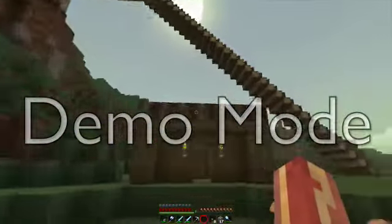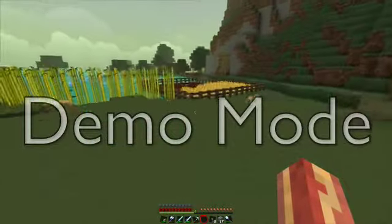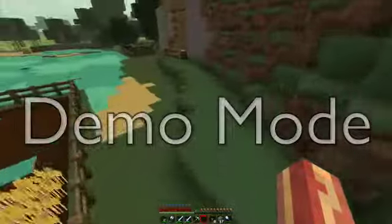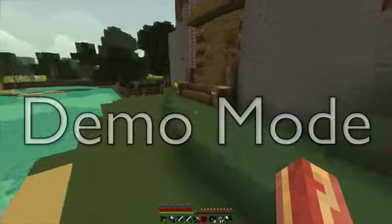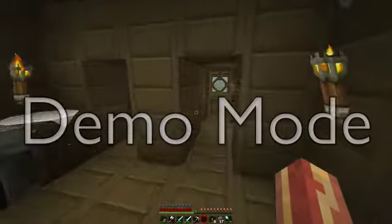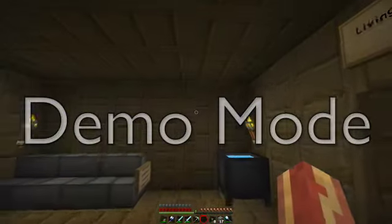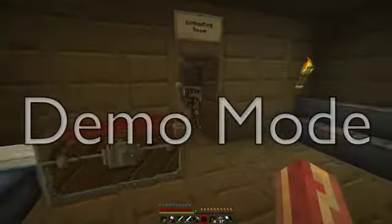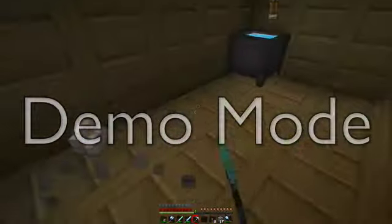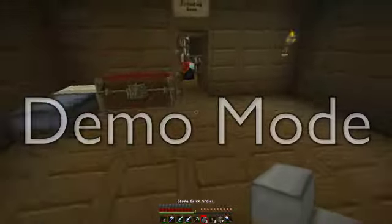Okay, so what were we doing last time? I guess we were building this house. Alright, so what we're gonna do is keep going on that house, and I'm gonna make a staircase - well, like a ladder and a staircase all the way up to my other house from my room. I'm gonna have to break this, get that, and place it somewhere else, like here.